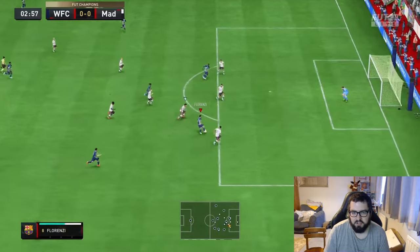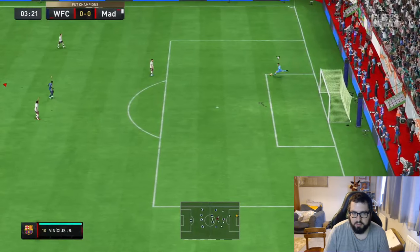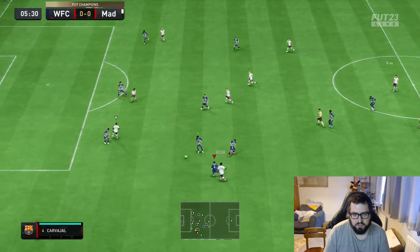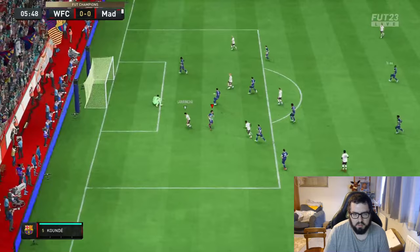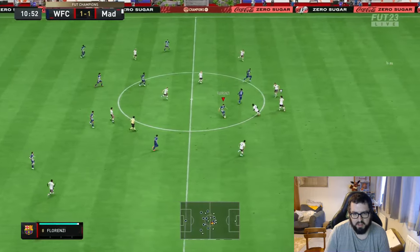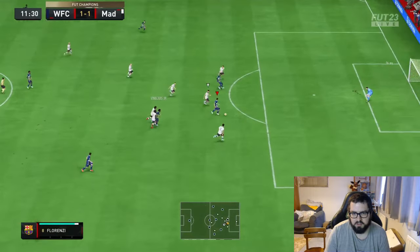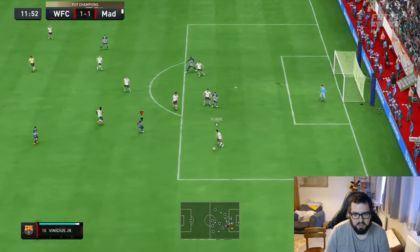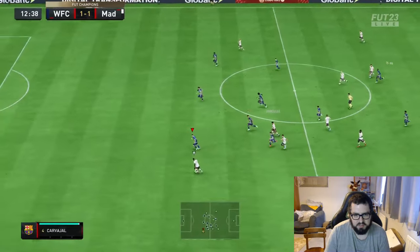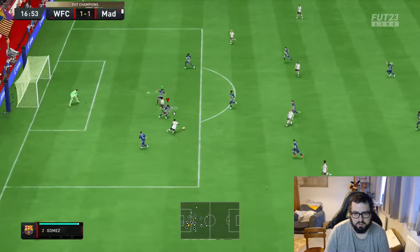His first action is an attacking one and he skied that shot a little bit. A bit of a tag team situation with Chewie there. Florenzi's won the ball back, but he doesn't keep hold of it. I think he was a bit to blame for the first goal that's conceded in this one. He got passed by Paul Scholes on the Florenzi.